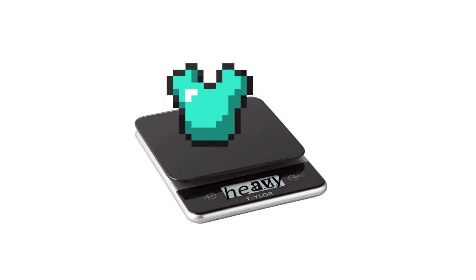A perfect chestplate consists of 52 enchanted diamond blocks, which is 1,331,200 diamonds. That comes out to 519,700,480 kilograms.